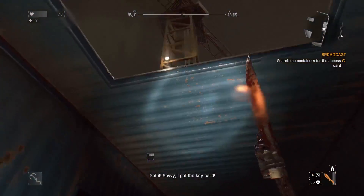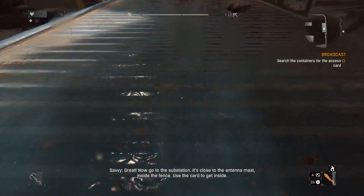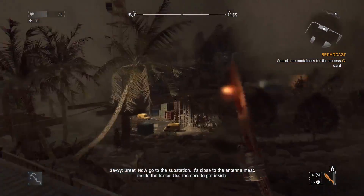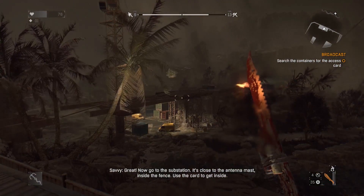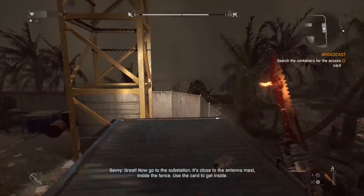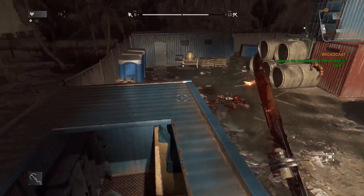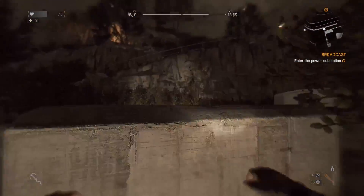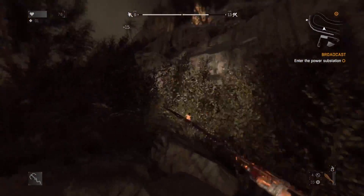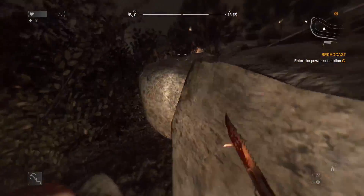Dude, relax — it wasn't that bad. 'Great. Now go to the substation — it's close to the antenna mast inside the fence. Use the card to get inside.' Whatever you say, Savvy. 'Savvy, eh?' Good Pirates of the Caribbean joke — really on target with that one. Not late at all.